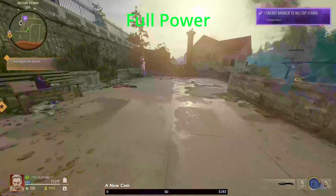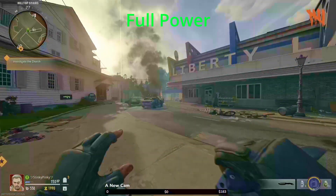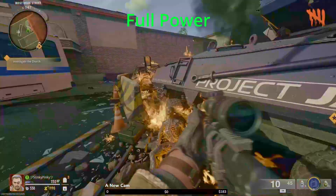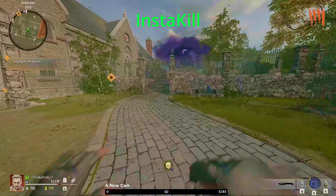The next one is going to be the full power. It's going to be right outside of Liberty Lanes by the bus. You're going to come on the back side of the bus, look in between this and the tank, and you're going to shoot it.